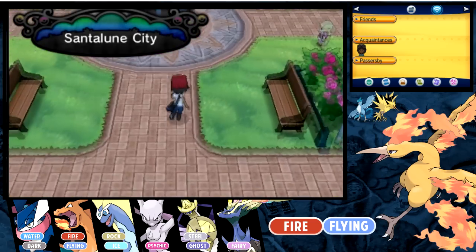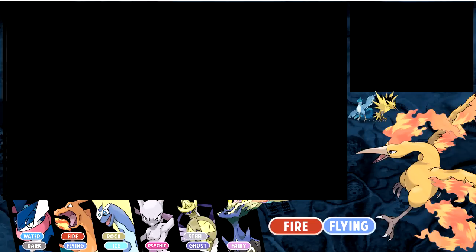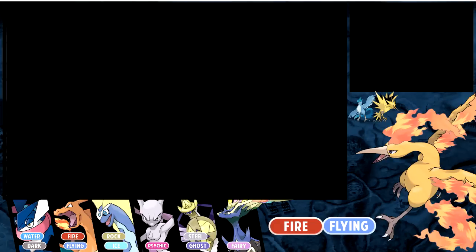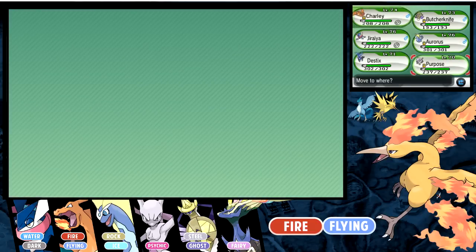Articuno, Zapdos, and Moltres — the three extremely annoying Pokemon of Pokemon X. Not necessarily am I talking about all Pokemon, but when it comes to Legendaries, these three birds are the most annoying, and you probably clicked on this video because you want to know how to get them to stop running from you. So let's go ahead and catch Zapdos, Articuno, and Moltres.